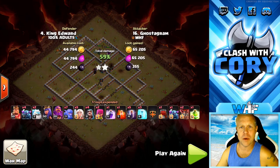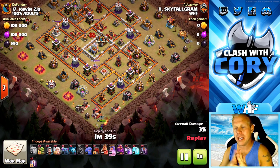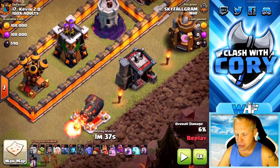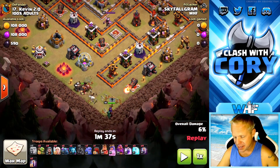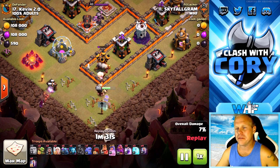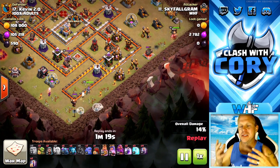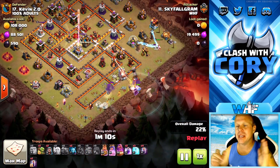Beautiful hit by Ghostagram. Next up, we've got Skyfall coming down with Pekka Bobat. This is using a queen walk into a Pekka Bobat, and this is such a perfect spot to start a queen charge. Any time you see a section just sticking out like a sore thumb with some dead space behind it, you know your queen's going to walk down it — she's not going to reroute because there is nothing behind it. She's going to use a giant and two hogs to take out that air defense, because it's so close to the edge it would immediately be hitting the healers. She delays three of those healers off to the side. Unfortunately they left a Seeking Air Mine there, so she's only got three healers left for this queen walk and Pekka Bobat — not going to be an issue at all.